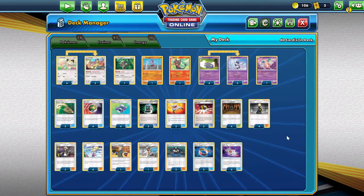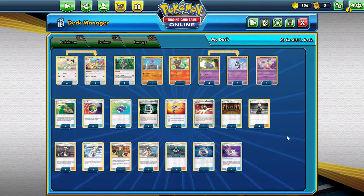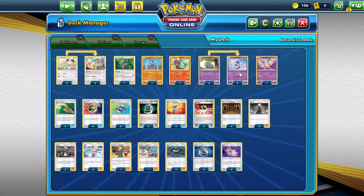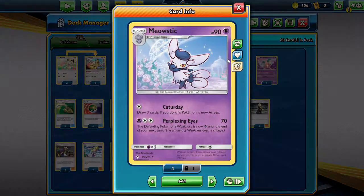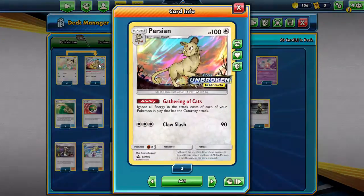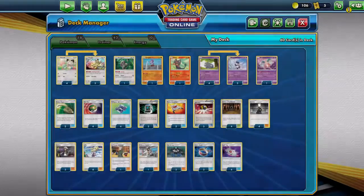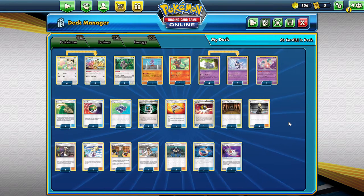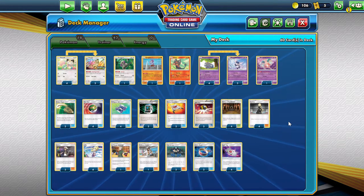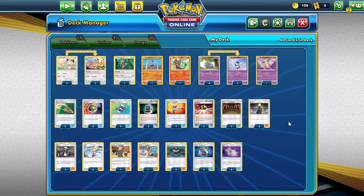Hey guys, what's going on? On today's video, let me take a look at the number one best deck in the format: Meowstic and Persian. We all know this is the best deck in the format right now, and the second best deck in the format is Rushram followed by Picron.